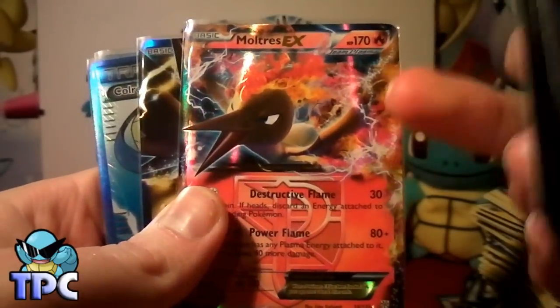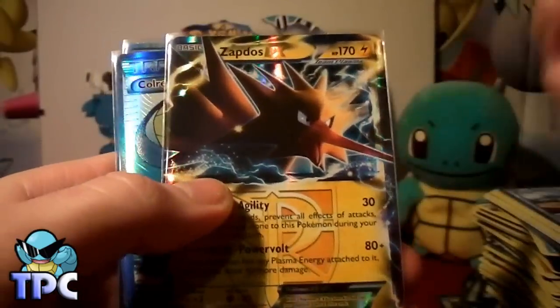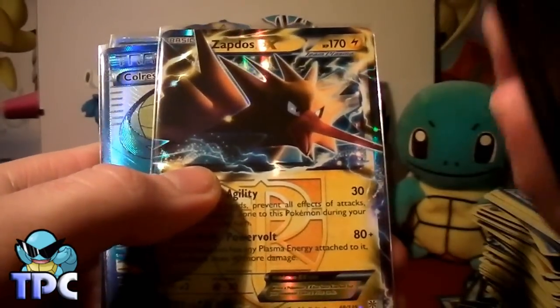EX wise, we've got a Moltres EX which is awesome because I need that, and a Zapdos EX which I definitely need, so no doubles there.